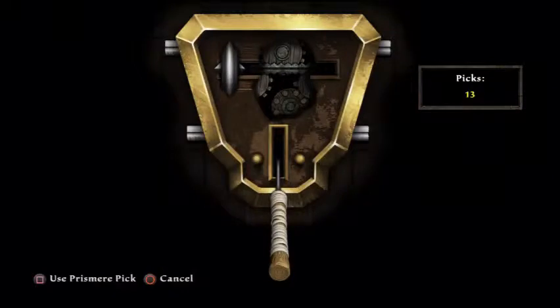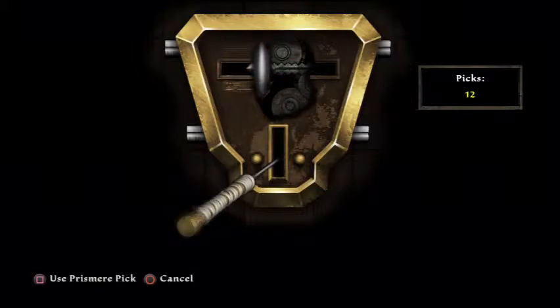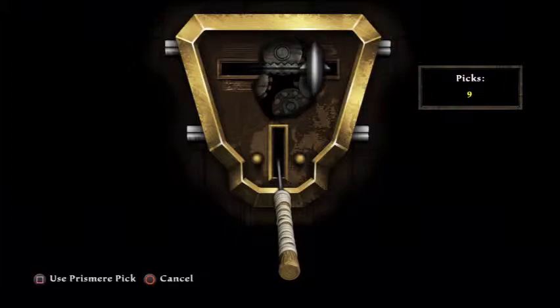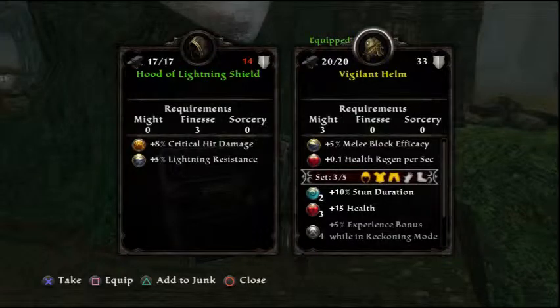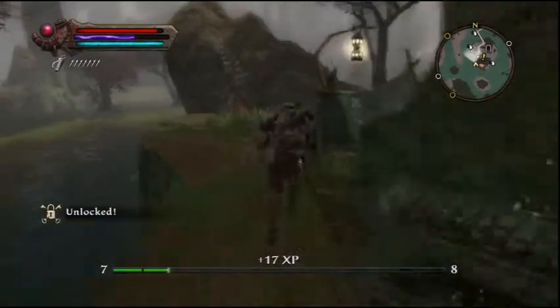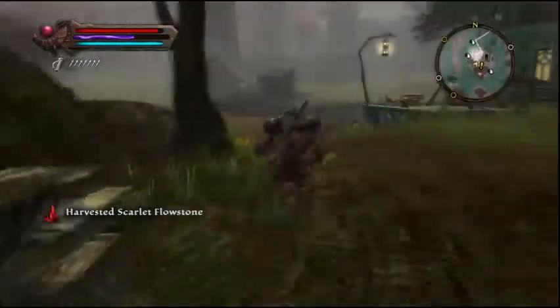Lockpicking - it seems to allow me to try. Wow, that was hard. That one's harder too. We did it! What kind of stuff we got? A hood of lightning shield - lightning resistant, critical damage plus 8. Looks pretty good. Star thistle - I'll take that. And a black collage. That's all that was in there for a hard chest? Big deal. I don't have to worry too much about missing those then.